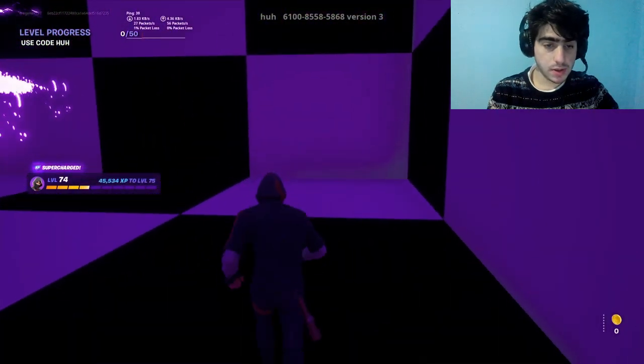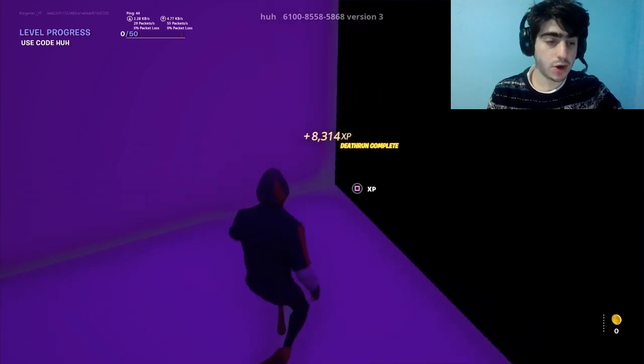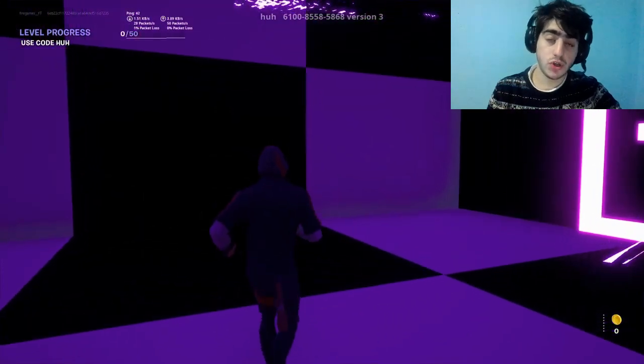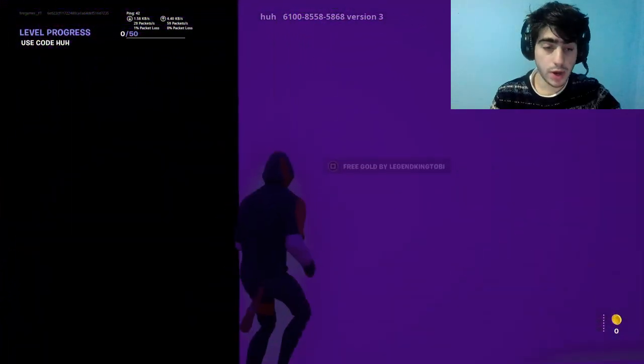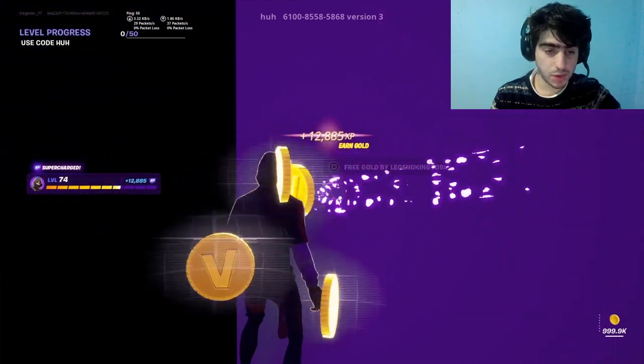To do the second method, go back to creative, then make sure you put the same map codes in — the codes are 6100-8558-5868 — then get into the island. Do an emote, then make sure you come over here at your back, crouch, and press the XP button.